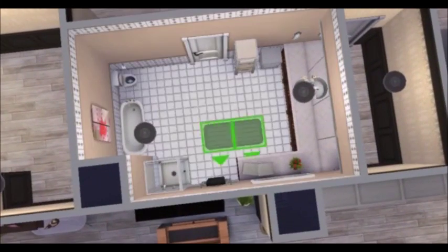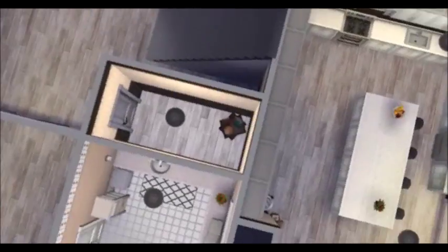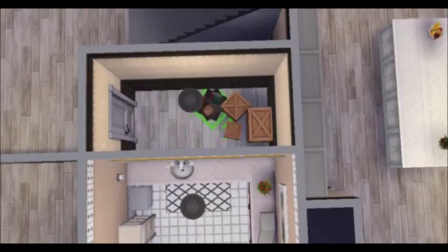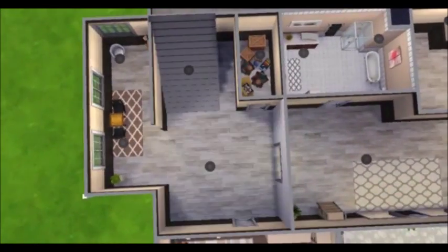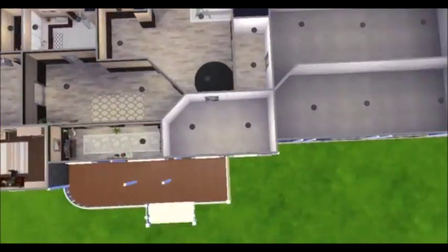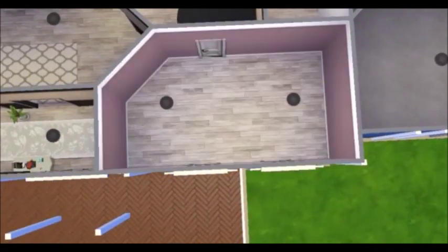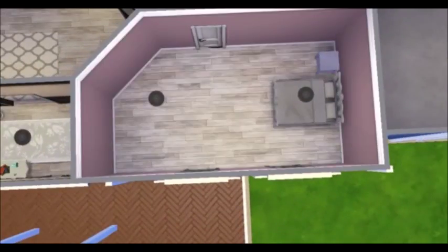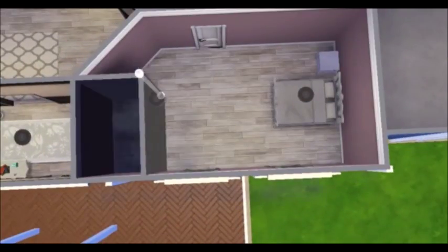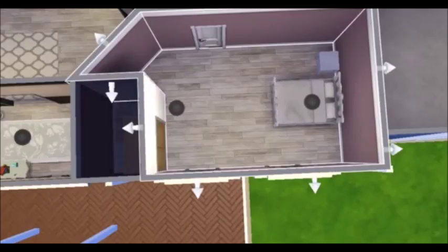What would you guys like me to talk about in my videos? I can talk about almost anything. Back to the house — in this part right here, it's just like a little junk closet. I don't really do this very often, but I did this one. I believe there are four bedrooms in this house. So this is just like a guest room, I guess, and most of them have closets.